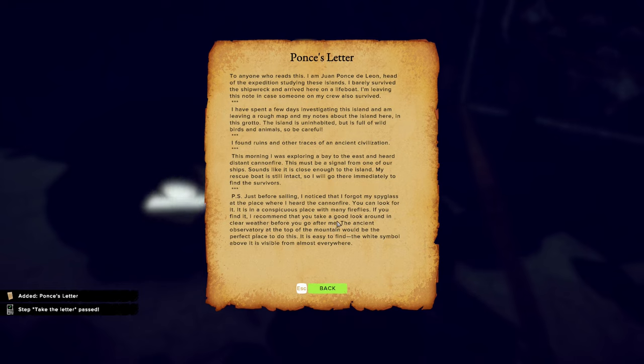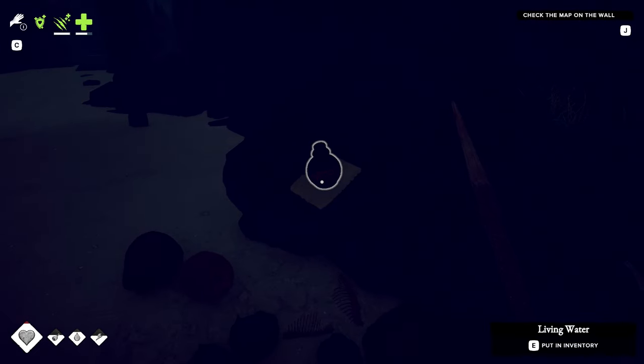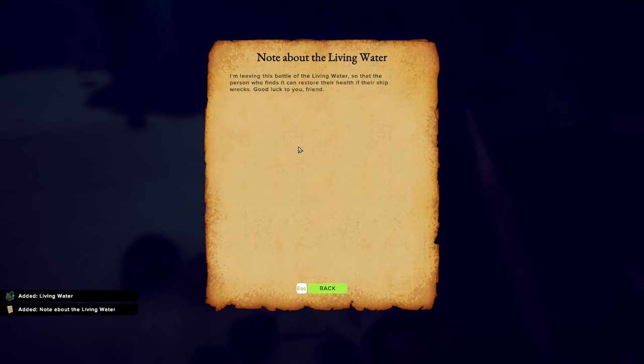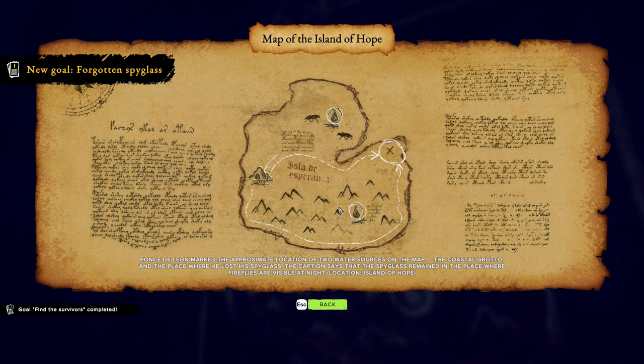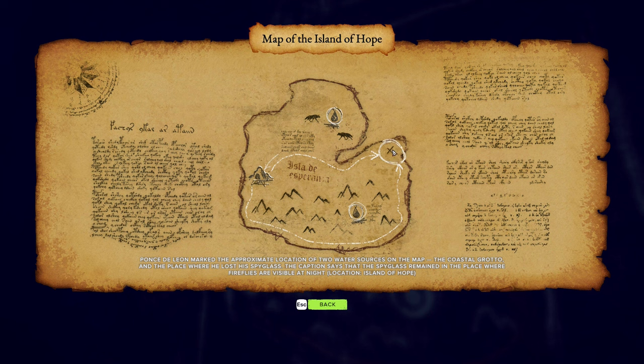Alright, a new thing to look for — very good. Here's the living water — it can restore health. We might as well look at the current island. Here we are on the left-hand side of the island at the Grotto. The X is marking the spot where we actually want to get to — that's where the spyglass will be. There are a couple of spots for water, but it seems to be guarded by wolves. I don't think I've ever actually bothered to do the skirt around the base of the island.